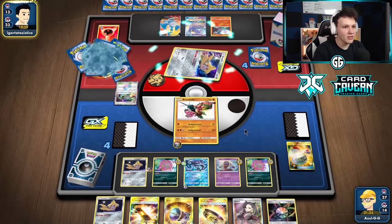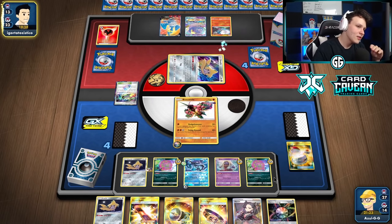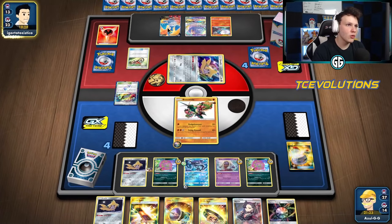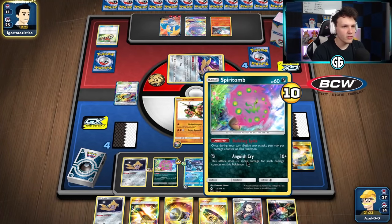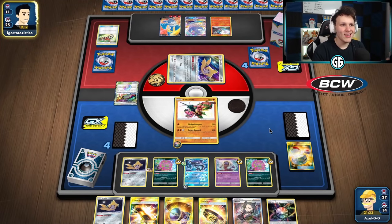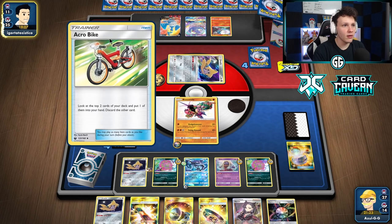Once again, if we had Mew protecting our bench this game would have been super easy — would've already been over. We'd have put them in a spot where they couldn't continuously use Cramorant, eventually trap it on the bench, and one-shot it with a Hustle Belted Spirit Tomb. Without Mew's Psi Power our opponent has a lot of room to play that they usually wouldn't have. Still feeling good though — prize trade is still in our advantage.